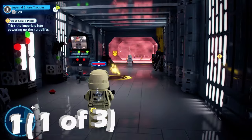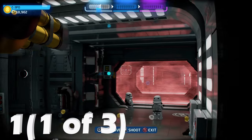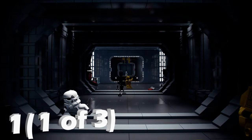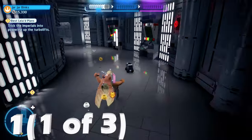Now we're going to restart the level in free play to do the rest of this stuff. There's going to be a protocol droid panel straight away, so we're going to switch to C-3PO for that and hack this turret to open up the door. Once you get here on the first floor, we're going to make our way over to the second floor and use a hero character to grapple up.